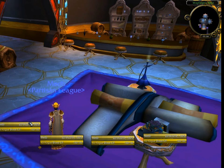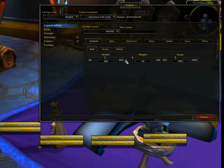Hopefully I'm able to clear some of that up. The first thing you want to do is get into the configuration interface. Depending on what else you have installed, you may have a Pitbull icon on your minimap, which I do not. Otherwise, you can just type slash Pitbull — also abbreviated as slash Pit or slash PB — any of which will work. That brings up this screen right here.